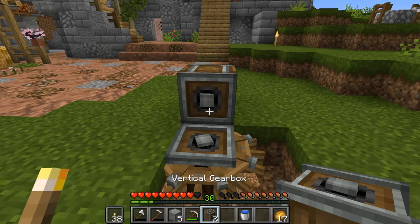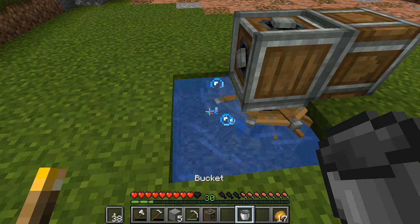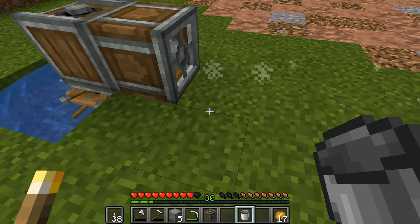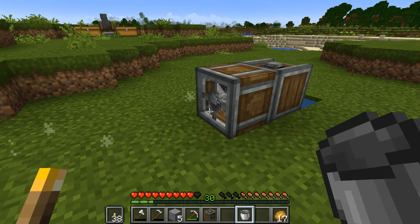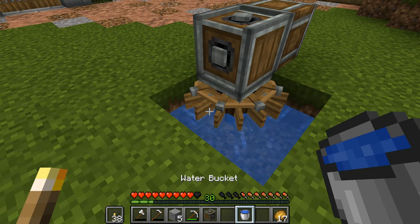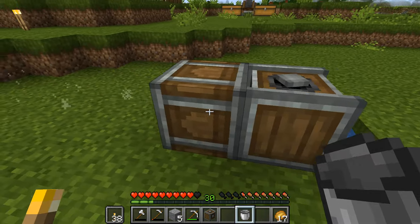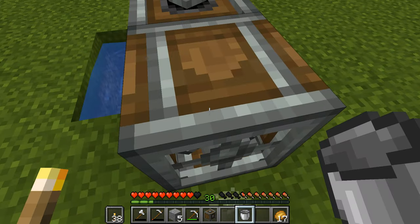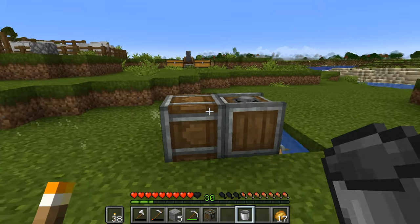Then I can connect these two together nicely with a vertical gearbox. Now when I set off this water wheel, it's going to go around and make our fan do one of two things. In this case, it is pushing me along — it's blowing out in this direction. But if I take away this water and put it on the other side so that the water wheel is now turning in the opposite direction, it should be drawing in instead. There you go — so it's now sucking me towards it. And that is all we need to do to start our bulk processing.